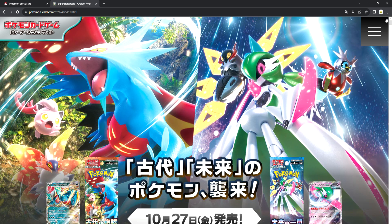What's up guys, welcome back to the video. Today I have got back from Japan and now we are going to review a Japanese set called Ancient Roar and Future Flash. Their front covers are the Roaring Moon and Iron Valiant and other Paradox Pokemon. Now let us see the set overview.